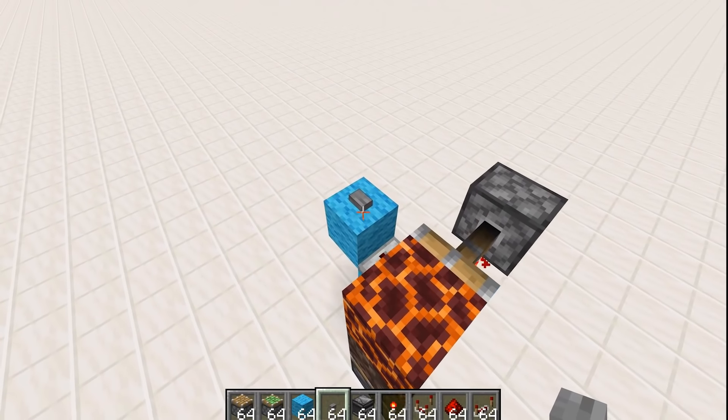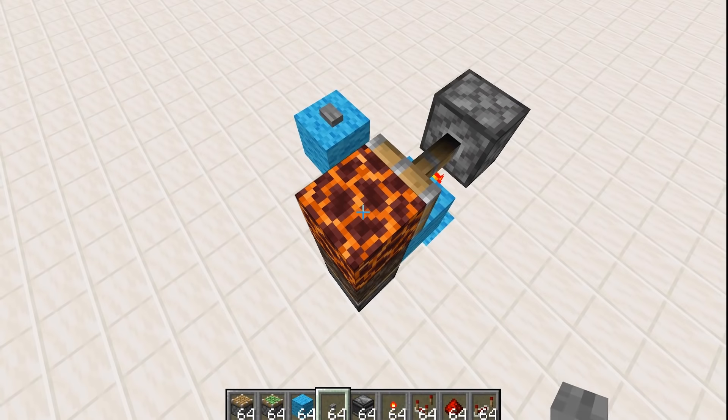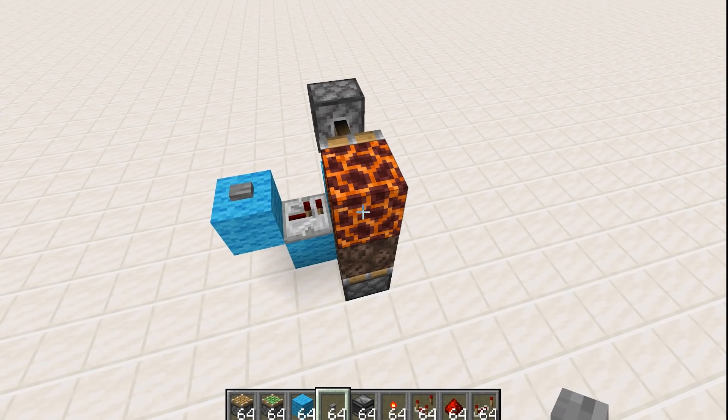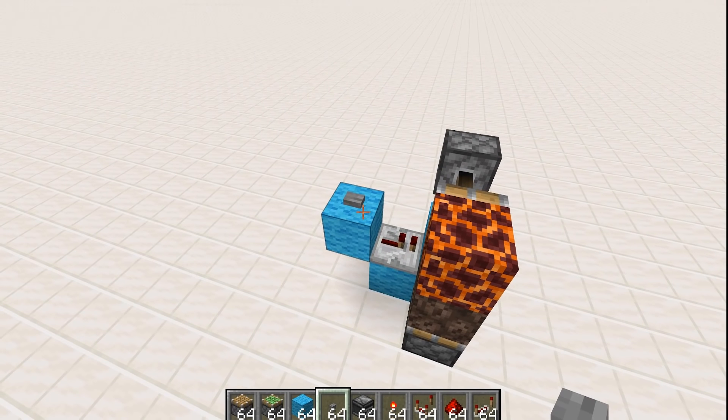Each floor has been completed with a little block swapper that goes down at the bottom. This is going to be swapping out the magma with the soul sand, allowing us to travel up. Then by default we're going to be traveling down. Grian didn't strictly say he wanted a down feature in his elevator, but I always find it to be a useful thing to have.